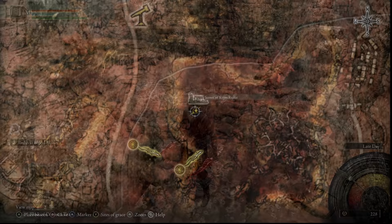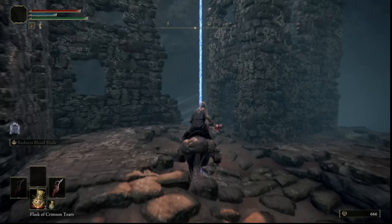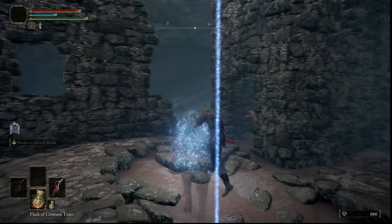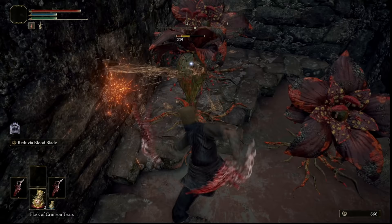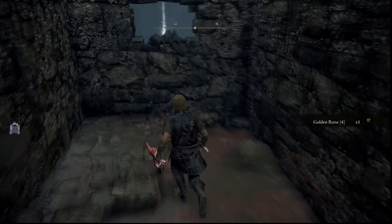Next, to get the meteorite staff you'll want to come directly west from this ruin, just here right on the edge of the swamp on the map. You don't need to kill these enemies when you get out here — you can just bait them so they come outside and then walk past them because they move so slowly. Then you can pick up the meteorite staff from this body bent over the window here.